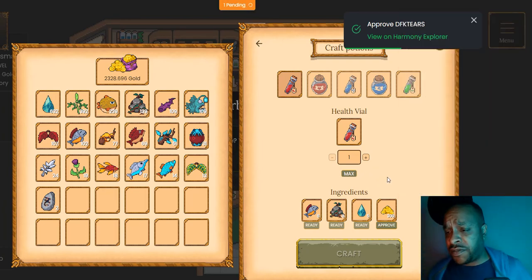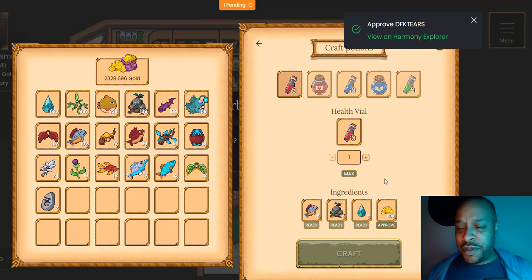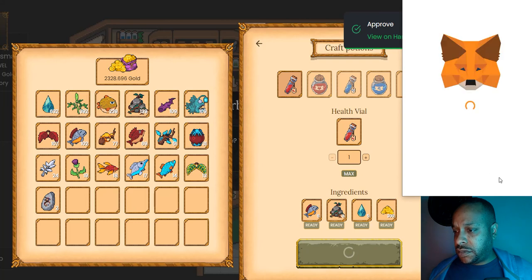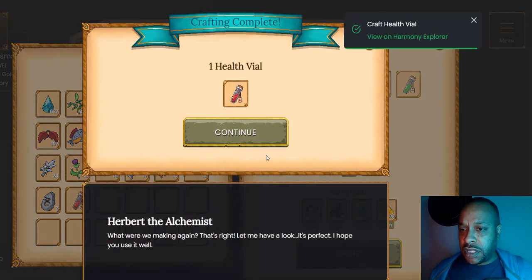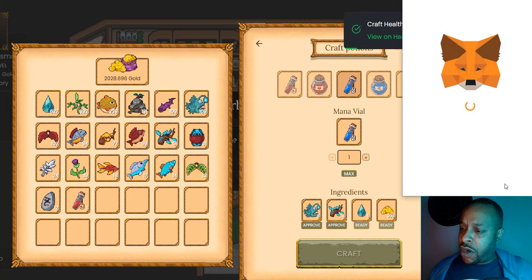So here we're crafting potions. I guess this will be useful in the future - when you're in battle with an enemy or off in a dungeon trying to complete a mission, it'd be super useful to have all of these. Now that all four have been approved in the contract, I'm going to craft. Let's see what we're making - hope you use it well. I got one! You can see my Guyateers and gold are already approved going forward.